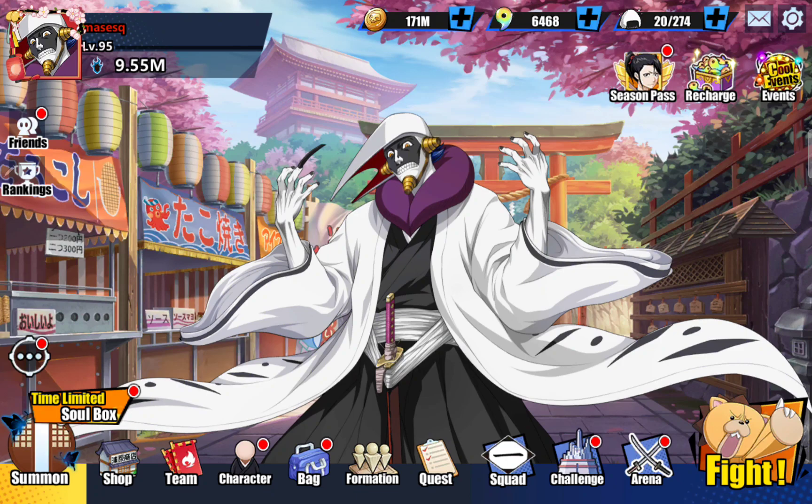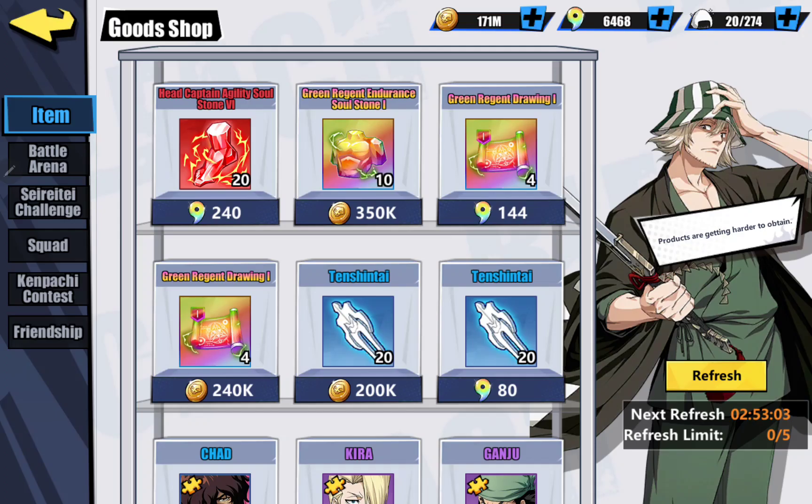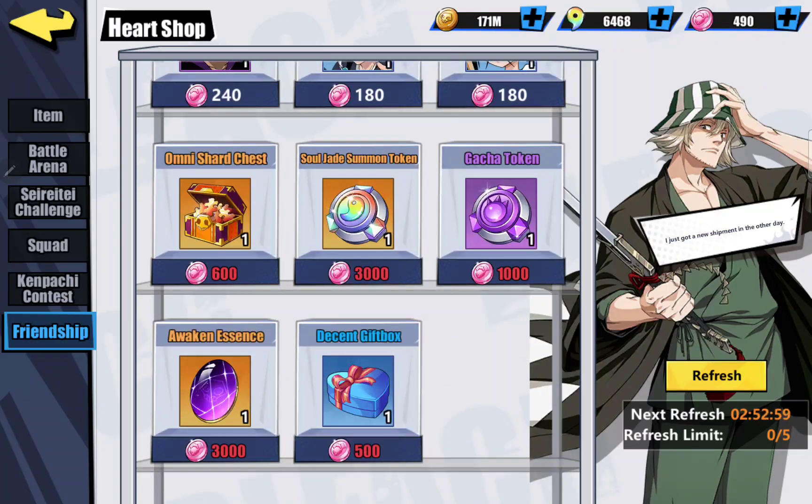So where do you go? Let's go take a look at the shop first. In the friendship shop, for 3,000 friendship points you can get an Awaken Essence. Great for free to play players — actually great for everybody — because you're acquiring them daily if you've maximized your friends, you're going online daily, doing your dailies and catching those in. Great way to get those right there.